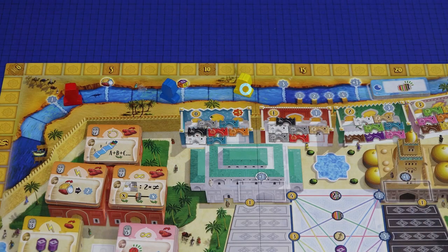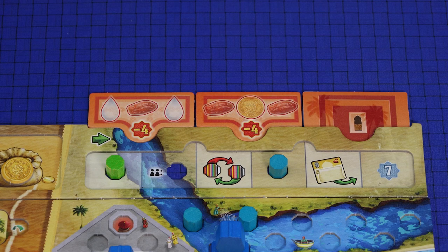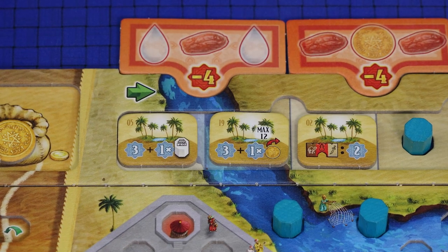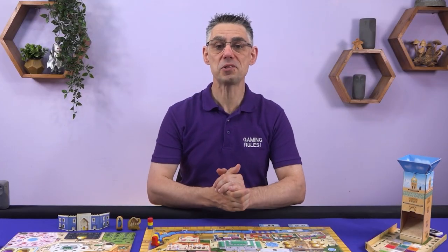There is a bonus for the player who advanced furthest on the river, and then all fishermen are reset to the start. Each player must then provide resources for their citizens who get more demanding each season. After three seasons the game ends and players score bonus points for completely filled sectors of their player board, their claimed oasis tiles, and any leftover resources. The player with the most points wins the game.